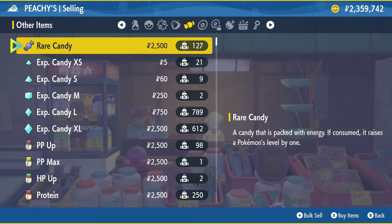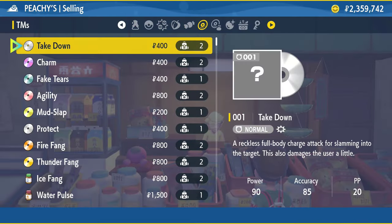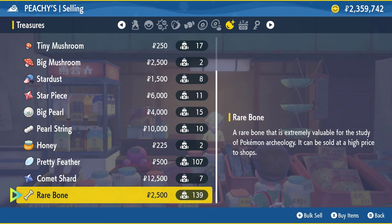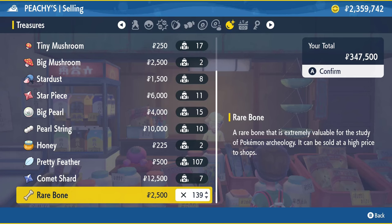I headed to the shop and I found like 139 rare bones in around 10 minutes. They sell for 2,500 each, so I nearly made 350k from just 10 minutes of driving around.